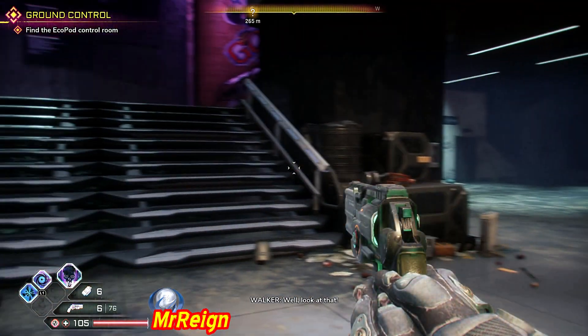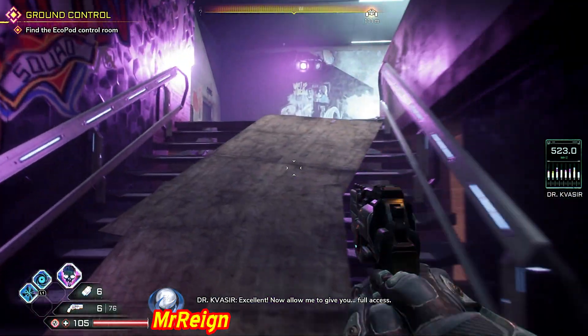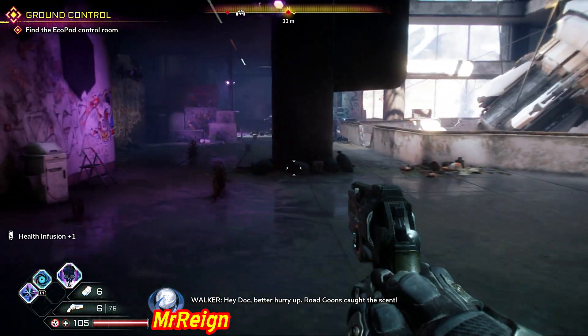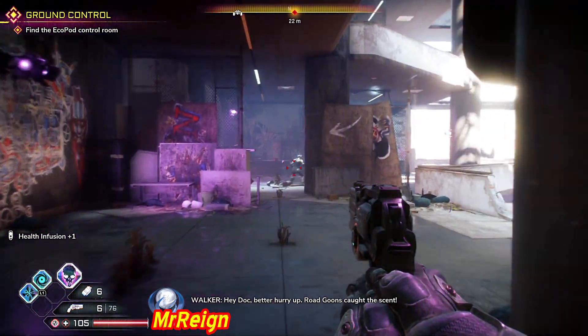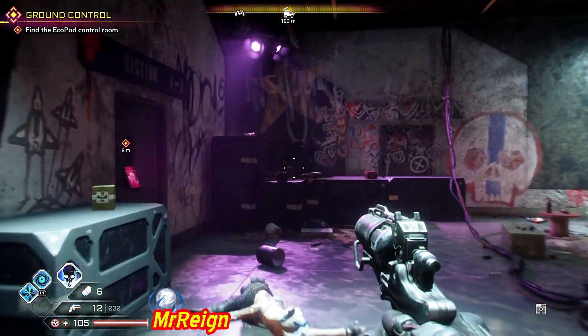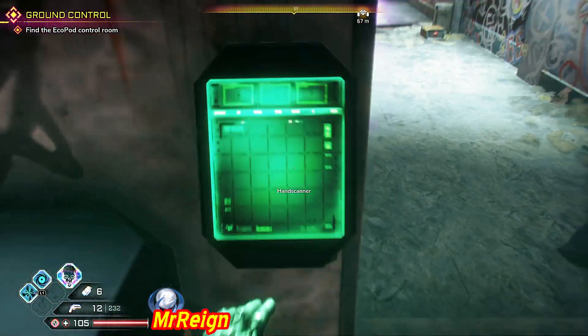I'll do a follow-on for a couple of them and then I'm going to be jumping around a bit later, but it is fairly linear so it won't be too difficult. As you head upstairs to the door that you need to unlock — let's skip ahead here — we're going to go through these offices.